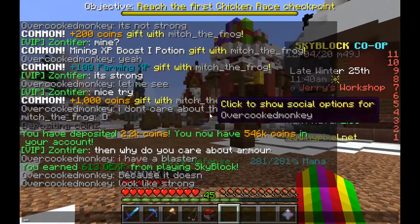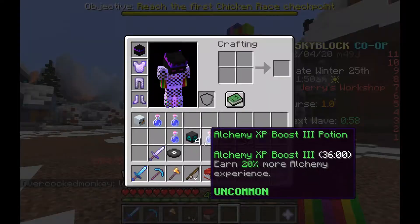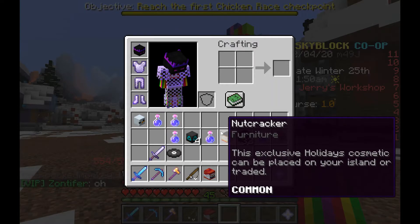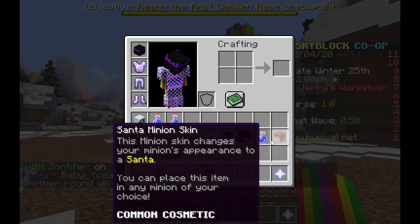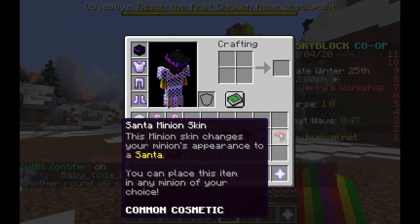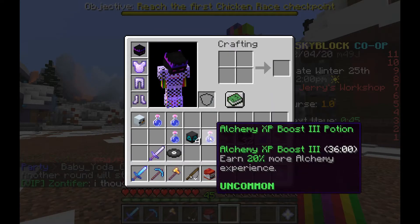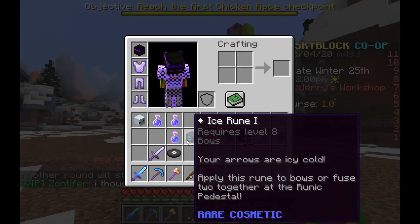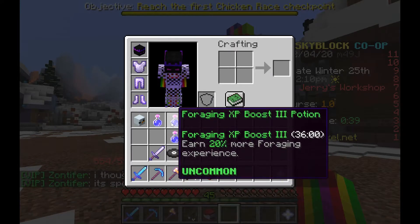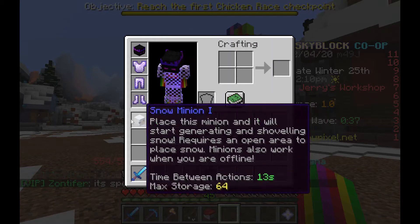You can earn a lot of decent stuff. Here's what I've earned so far: I've earned a Nutcracker — which I have no idea what that is — a Mining XP Boost, Sand Minion, Alchemy Boost, Ice Ruins, Fishy XP, Winter Disk, Foraging XP, Fireman XP, and a Snow Minion.